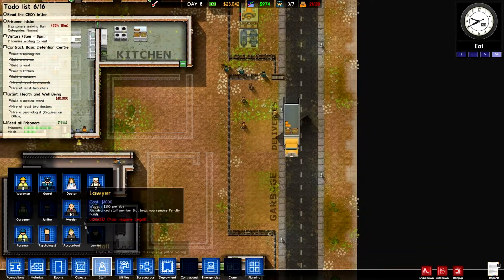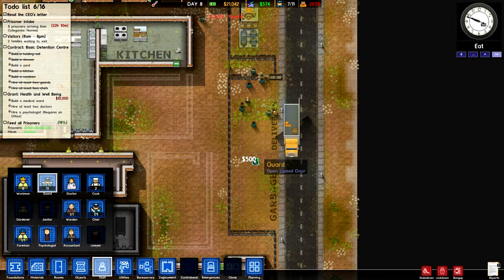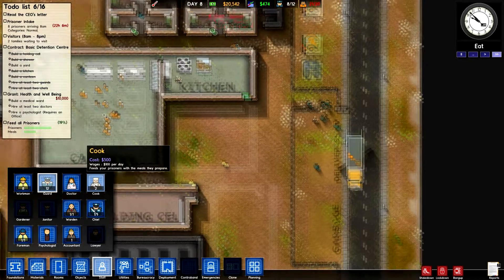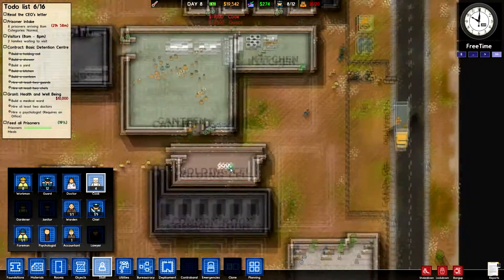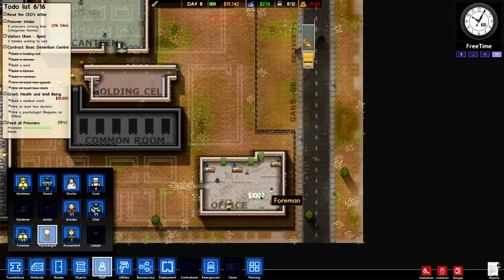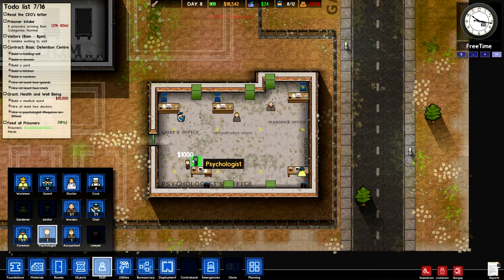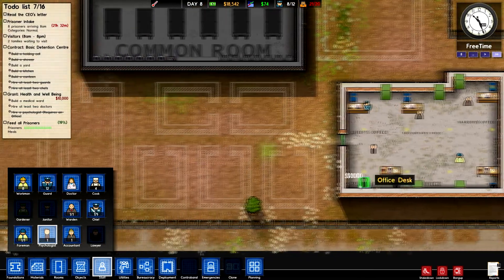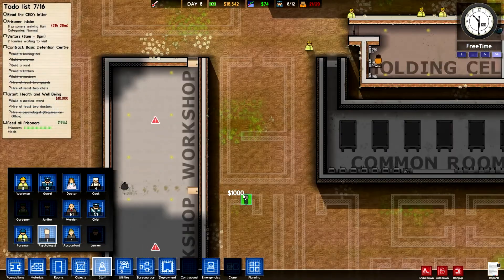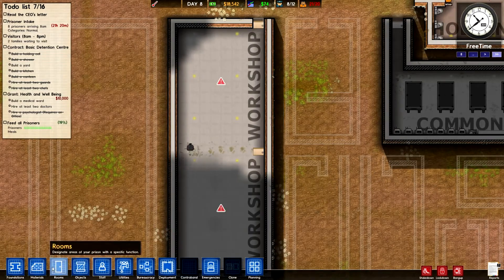Let's hire a few more guards now. We'll hire one more cook, two more cooks. Let's hire the psychologist, and I think everyone is hired now. Why does he get the biggest office? That is messed up. The door is in a box.